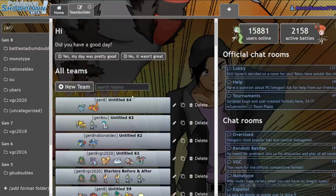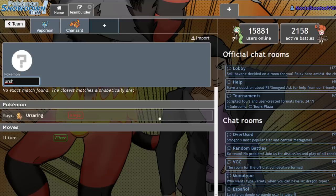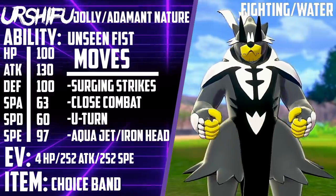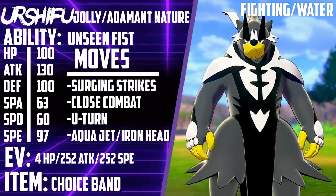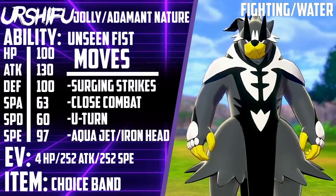If we go to Pokémon Showdown and we try to look up Urshifu, we can't get him. Do you want to know why? Because they haven't updated it yet. I am probably going to be the first person to make an Urshifu moveset guide because I'm going off of the data mine right now that I actually got.